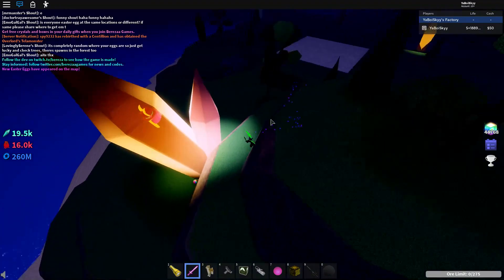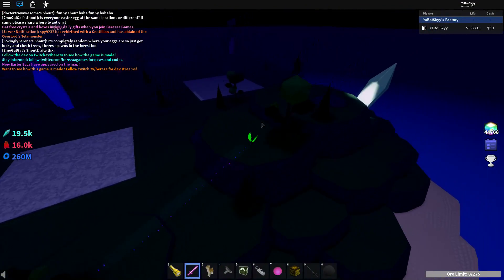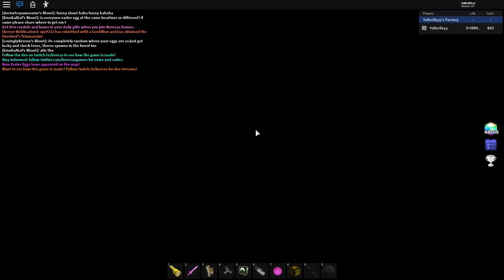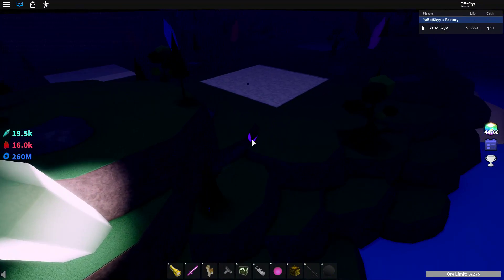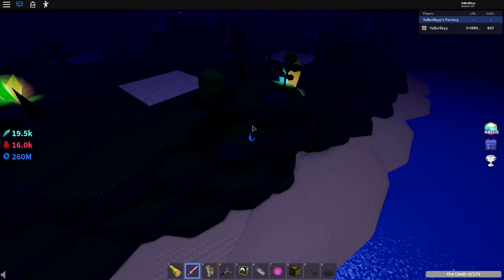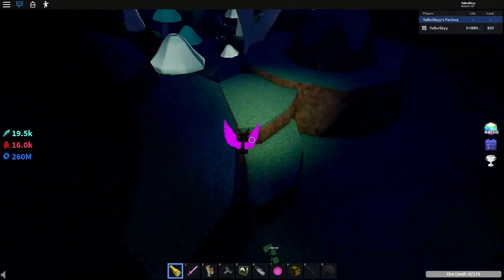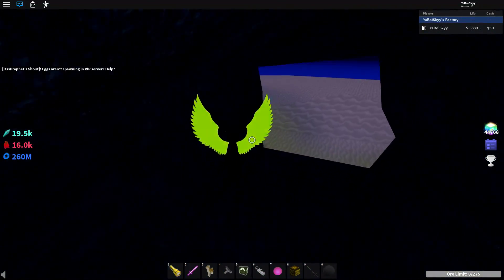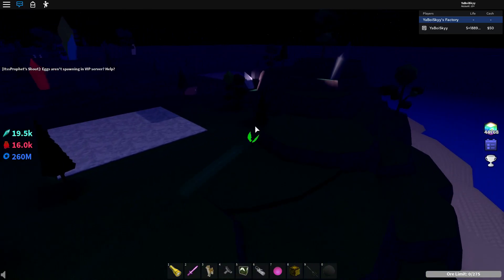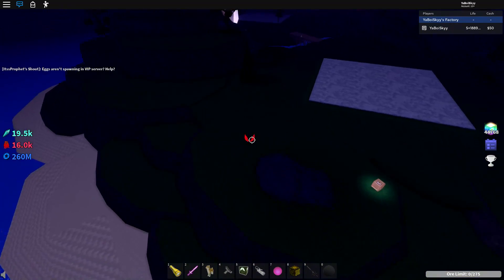They do also spawn in VIP servers - I'm in a VIP server solo. Here's one right by the crystals, but I already have that one. You can see they just spawn kind of in that area. Here's one - I actually got the eye egg. That's what it looks like: you just walk up, click it, and it gives you a nice little animation and then gives you the egg. It is important to mention that with getting these eggs, it is down to RNG. Sometimes you'll look around and just not find any eggs - that happens. You just got to keep on it and keep looking around whenever they newly respawn and you'll be able to find them eventually.